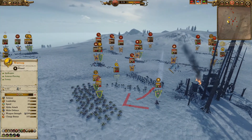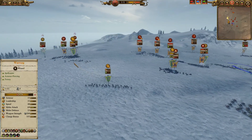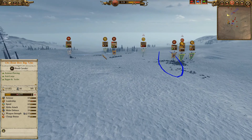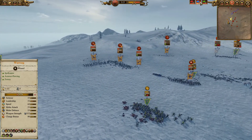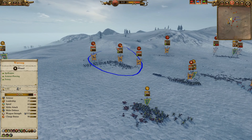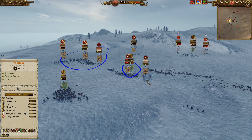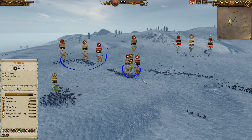The battle out here is still pitched — routing units coming back — but he has now definitely won this side of the engagement. He's got Morgor up against the black archers, they'll do good. He's bringing in these chaos spawn as well.